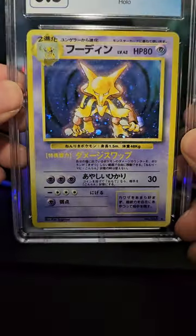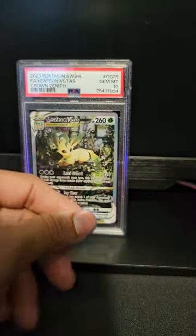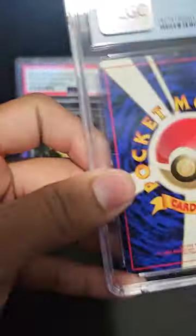Next we got an Alakazam graded a 6.5. Beautiful card - who could beat the Base Set artwork of Alakazam? I think this one's gonna go up for about forty dollars, though I gotta check prices - nothing I'm saying right now is set in stone.